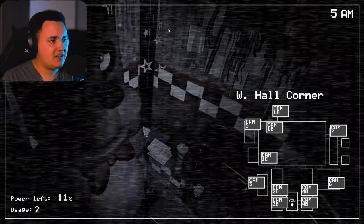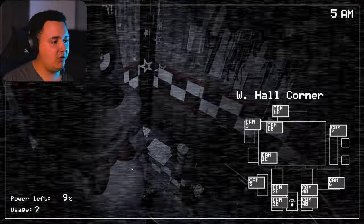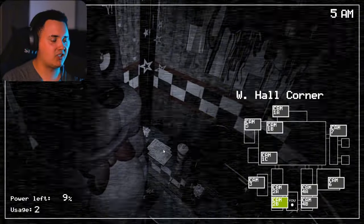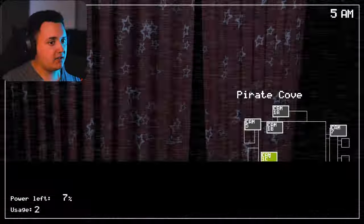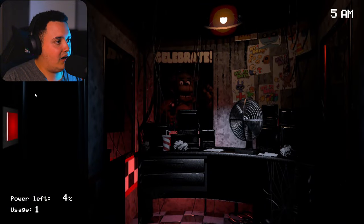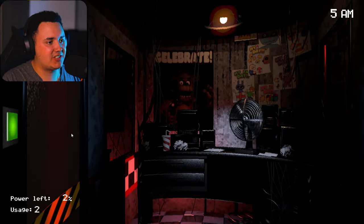Oh, hi Bonnie. Alright, Bonnie's right outside my office now. I hope he doesn't jump scare me. Actually, you know what Bonnie, now that you're right outside my door, why don't we talk about your emotions again? So you said a knock-knock joke — how did it go? So then she said who's there, and I said Chica. And she said Chica, who? Oh, you want to know what I said? Ah! The jump scare played twice. Wait — they changed the jump scare sound? That's cool.